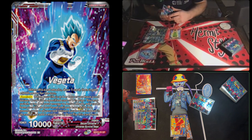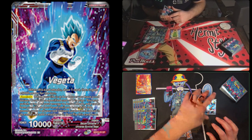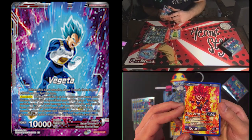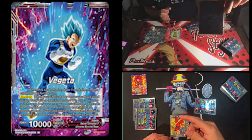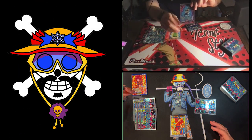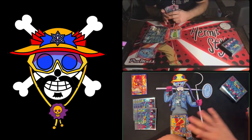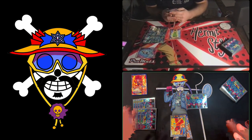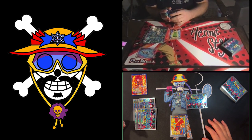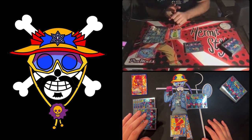Leaders can always be attacked. The attacking number is what's printed on the leader card — both are 10,000 — so a tie goes to the attacker and the attack goes through, dealing one damage. I have two counter attacks in hand but in this matchup it's kind of a race to see who gets to four life first, since our leaders become much more powerful at four life. I'll take the hit.